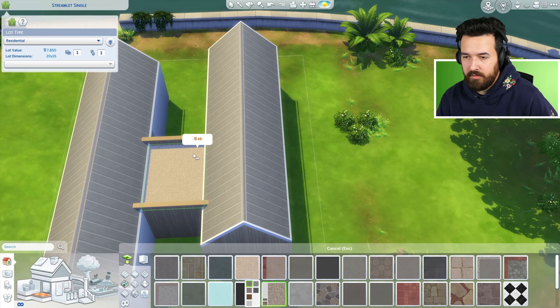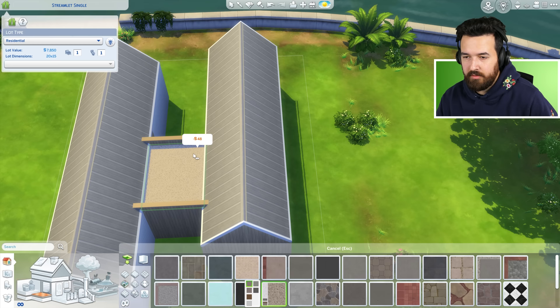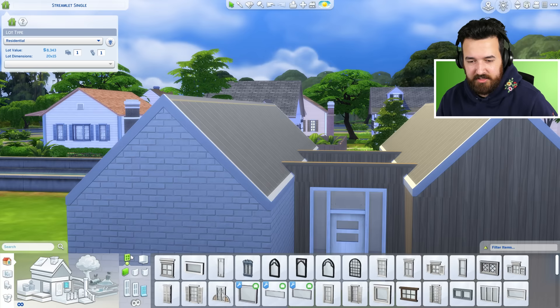Do we have that gravel flooring? Yeah, here we go — just put it in this section. Now base game doors and windows. Probably that door would be the best for this build. Annoyingly, the white still has a really wood texture to it which I'm not really a fan of, but let's just go with it for now.